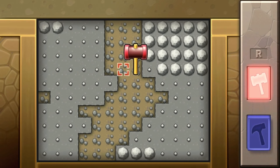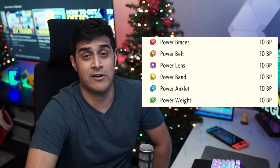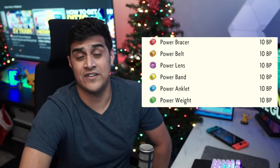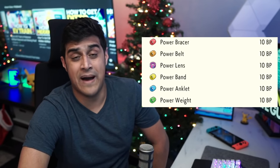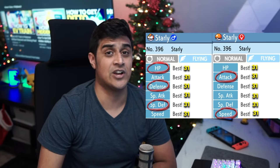Another very important item is the Everstone, which passes on a parent's nature to the baby Pokemon and must be equipped on the parent. If you've been digging in the Grand Underground, you probably already have one. There's also a 5% chance of finding Everstones on Geodudes. Power Items ensure that the parent equipped with a specific item passes on that particular IV 100% of the time — for example, the Power Bracer guarantees passing down 31 Attack IVs. The Power Belt is for Defense, Power Lens for Special Attack, Power Band for Special Defense, Power Anklet for Speed, and Power Weight for HP. All are purchasable at the Battle Tower for 10 Battle Points each.